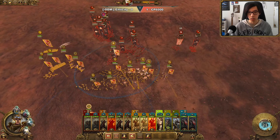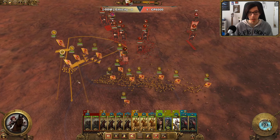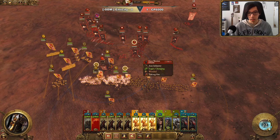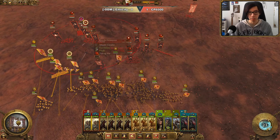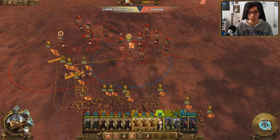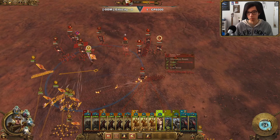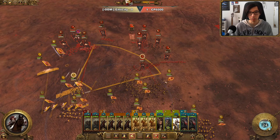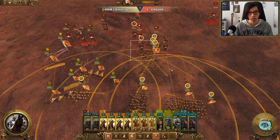War Wagons are running out of ammunition, so they likely won't be able to do too much in just a moment. But I think they're paying for themselves, especially since they're firing in on Marauder Horsemen. The Dragon Ogres are a little bit delayed on their defensive positioning, which means once again we'll get to punish Chaos by charging in with our cavalry.